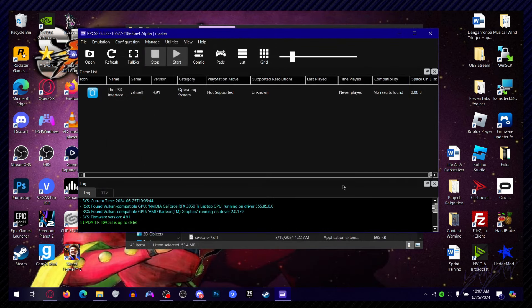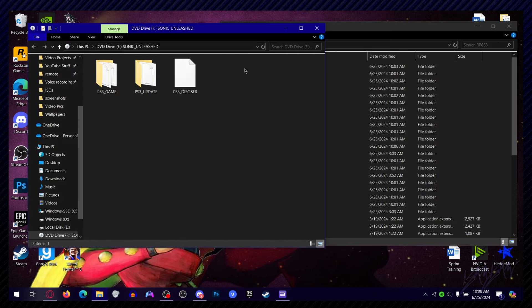Here is the interesting part — you're also going to have to find a way to actually get Sonic Unleashed. I'm not going to tell you how to get Sonic Unleashed, but you'll have to get the ISO somehow. For me, I actually ripped the game from a disc — you buy Sonic Unleashed, get a DVD drive, and rip the game's contents. When you load up your ISO and click on it, you'll get about three files: a disk file, an update file, and a PlayStation 3 folder.